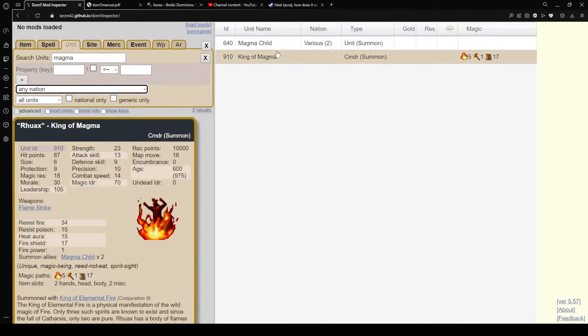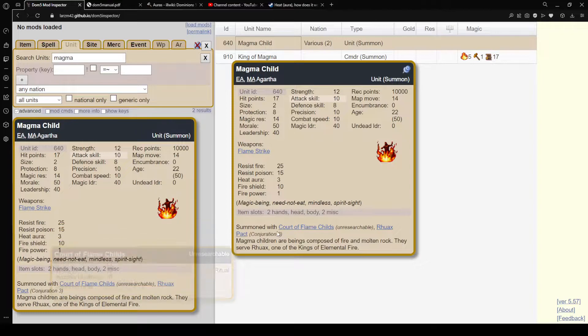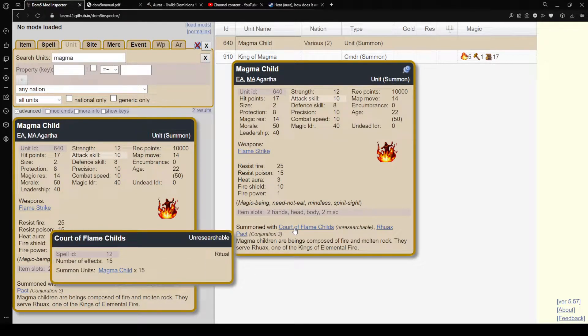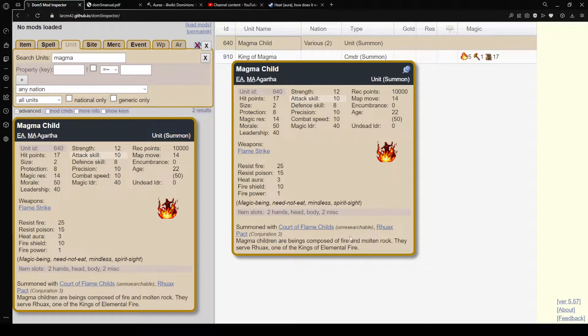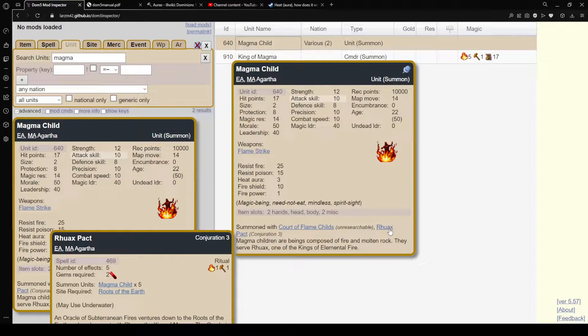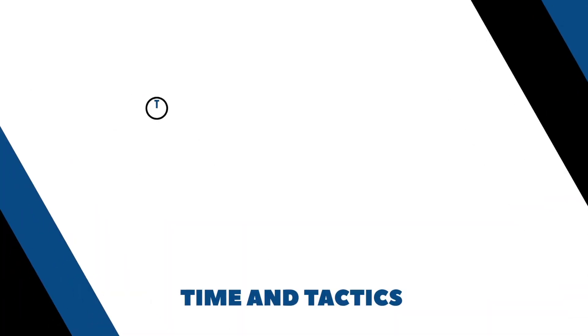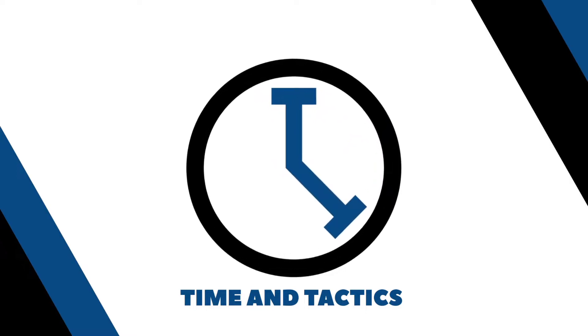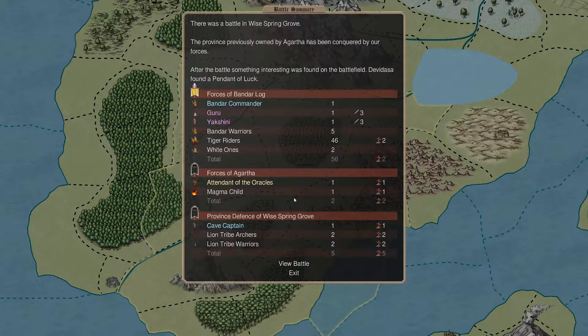The Magma Child is a bit different - Agartha is the only one that can have it. They have a special spell, Conjuration 3, 'Rock's Pack', that gives you five Magma Children. That's why he's getting it - he's using that fire and earth spell. Let's go back to the game and look at what we actually have. Here's the Magma Child - that damage has nothing to do with flame strike, it gives you fatigue damage regardless.